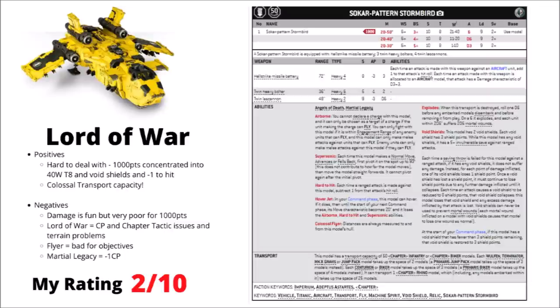Next we have the Sokar Pattern Stormbird, one of two current super heavy flyers — costing a thousand points, with 40 Toughness 8 wounds, void shields, and minus one to hit as a flyer. It has a frankly ridiculous transport capacity of 50 chapter infantry models, and while it can't take Dreadnoughts, it can transport a Rhino in the hold — a rare case of transporting a transport. Despite being pretty tough, it has next to no damage output: a few Hellstripe missiles, three twin heavy bolters, and four twin lascannons, which you might expect on a model costing half the points. It's one of the worst value Lords of War for dealing damage. I've ranked it 2 out of 10 — if I were taking a super heavy flyer, I'd be more tempted by the Thunderhawk.